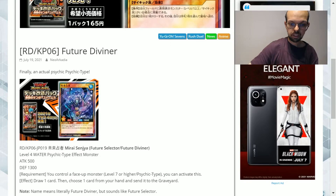I'm sure there are examples within other archetypes with similar types of effects. The note on the name mentions it means literally Future Diviner but it sounds like Future Selector, so there's a bit of confusion between what its actual name will end up being.